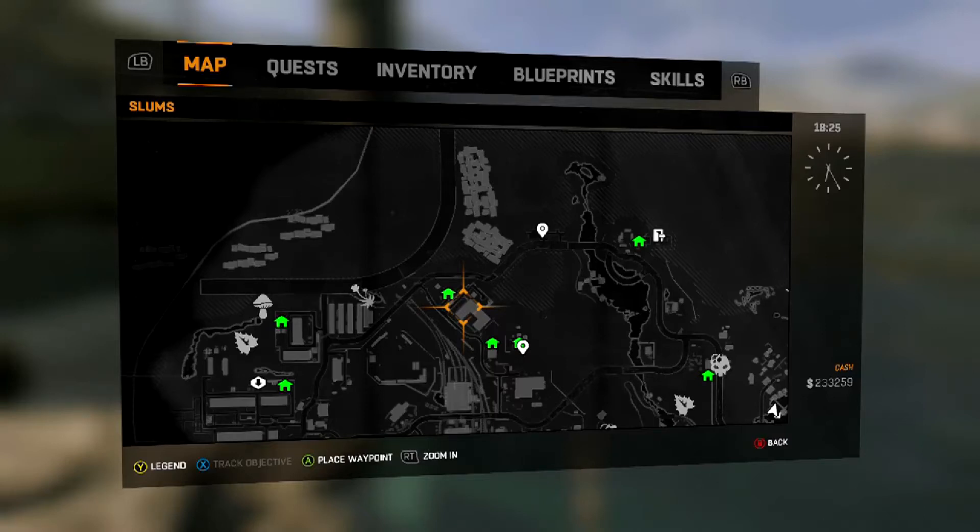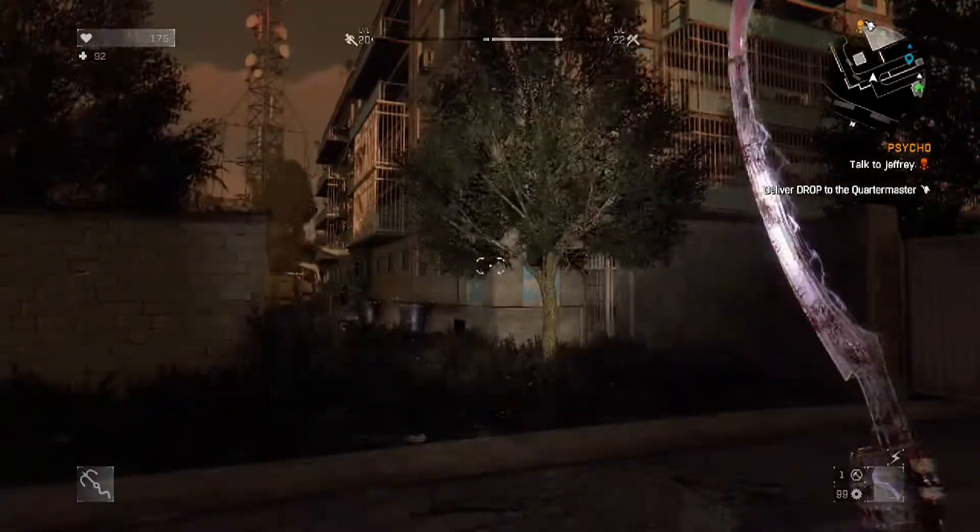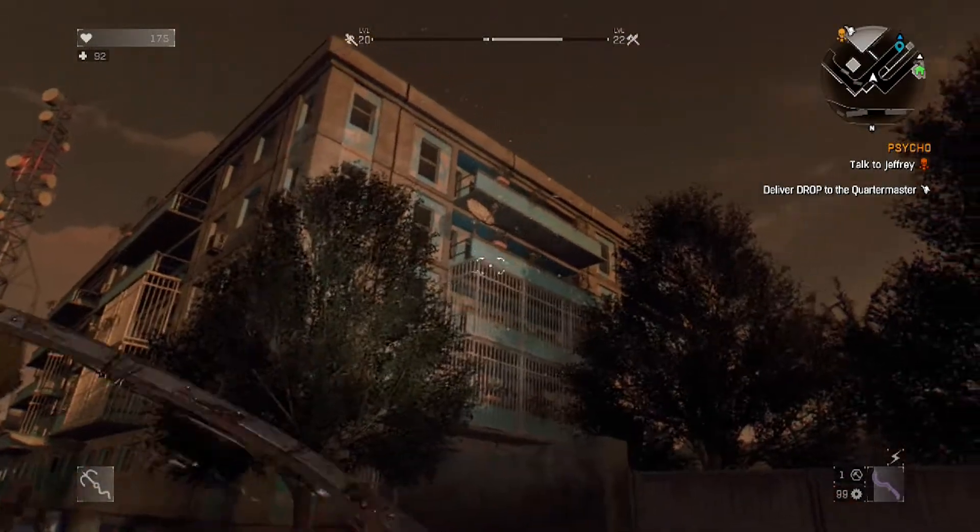What's going on guys, Devonator here. We got another Dying Light video — a secret blueprint location for the Mishote, this 500 damage machete. Previous guys, you guys got to definitely check this out over in this area by these three safe zones. It's actually closest to that one right there where I'm clicking right now, and that's where you're gonna want to go.